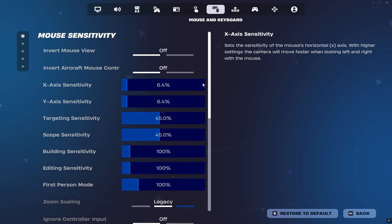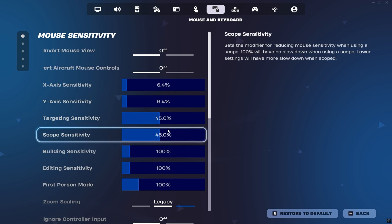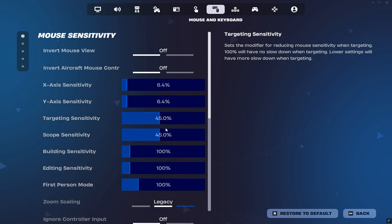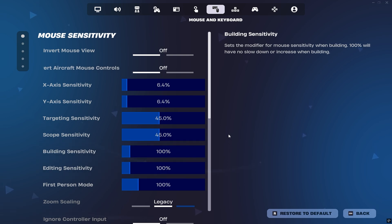Finally, for mouse settings, Peterbot uses a highly refined setup. His X and Y sensitivities are both at 6.4%, with targeting and scope sensitivity at 45%. He sticks with 100% for both building and editing sensitivity, avoiding any artificial speed boosts. Combined with his 800 DPI mouse setting and 1000Hz polling rate, this setup delivers fast yet precise aim with almost zero input delay — ideal for landing clean shots and building under pressure.